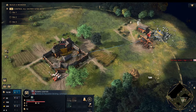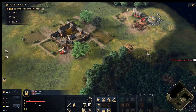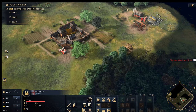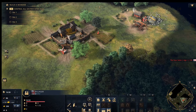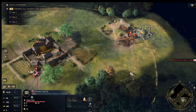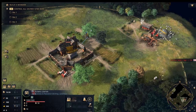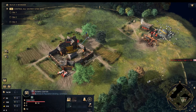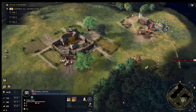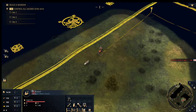So keep building villagers with the Town Center while watching the scout for sheep. Put villagers on food and gold. You can see the resources per minute displayed — 240 food per minute and 130 gold per minute is okay to start, but you want to grow that. Keep building villagers and assigning them. Use the G rally-point button to direct the next villager to wood. If the wood source is close to the Town Center you may not need a drop-off building, but for distant resources you definitely will.